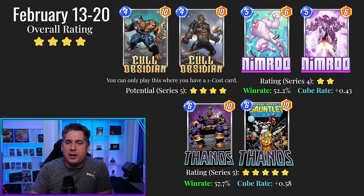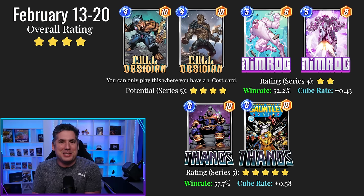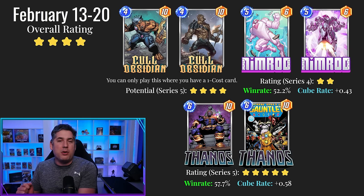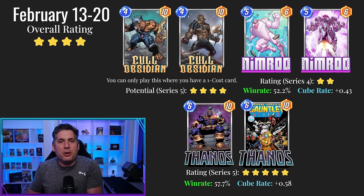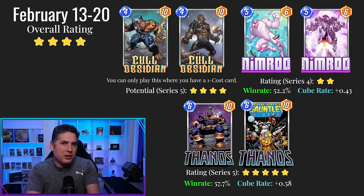The other side is that you can actually play Cull Obsidian — let's say you're on turn five, or even turn four if Zabu's on the board. Remember, it's a Zabu-based card. So with Zabu on turn four, you can play Cull Obsidian at three energy and a one-drop at the same turn. You can actually stage the one-drop and then play Cull Obsidian on top.